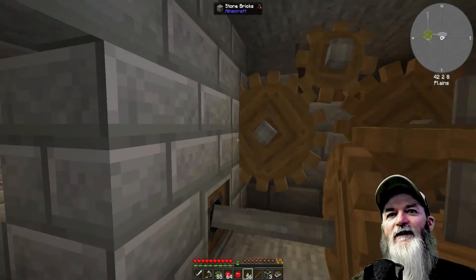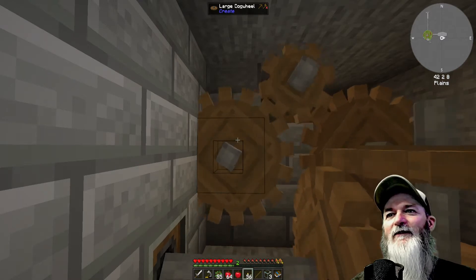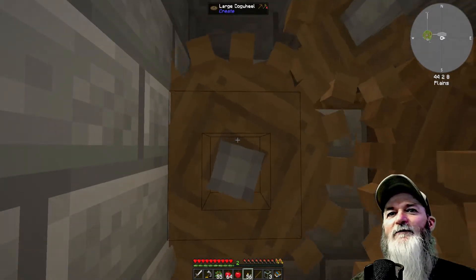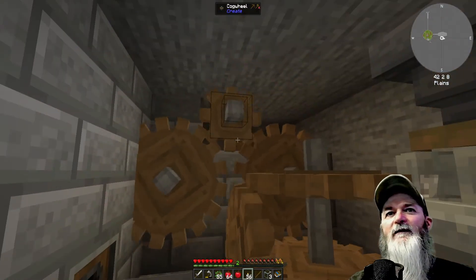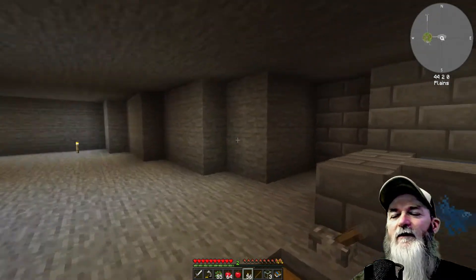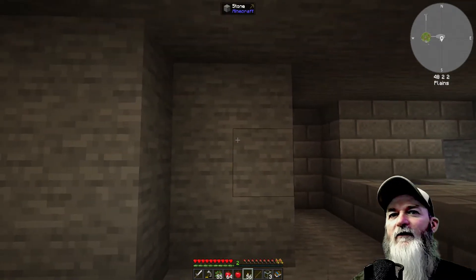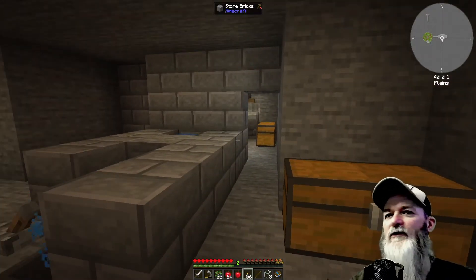Getting all these gears to go where they're supposed to go — that was another story. This one probably doesn't even need to be there, and we probably don't even need this one either. I think what we're going to do is break out this other side over here and add a couple more water wheels so we can get the crusher going.